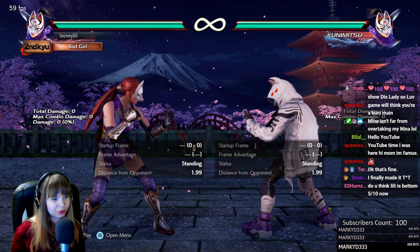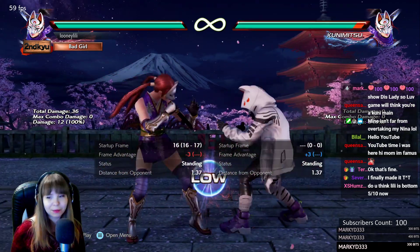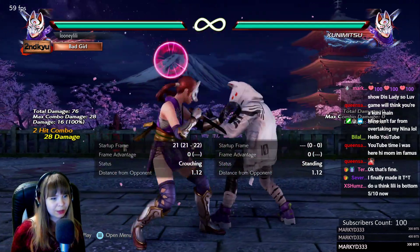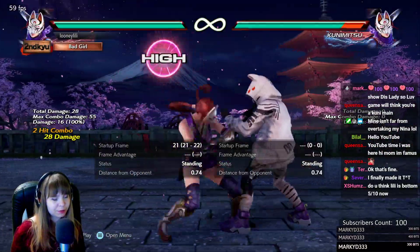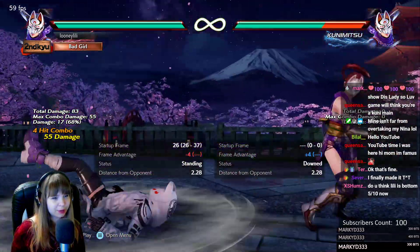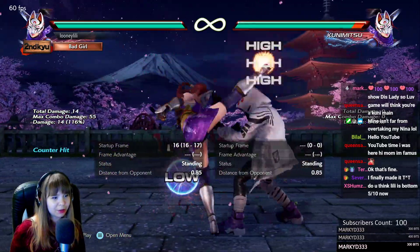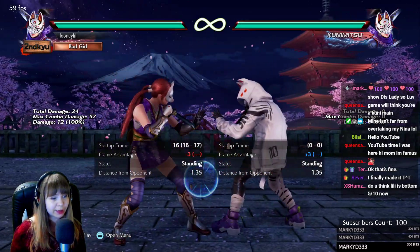Her low pokes from neutral have pretty bad frames. d+3 is minus 3 on hit and minus 14 on block. It has a string — d+3,4,1 — which reminds me of the Williams sisters' d+3,4,1. The second hit is a high, so duck it; if you don't duck it, the third hit is minus 11. Don't be surprised if you eat the string online because it's all guaranteed on counter hit. The first hit, d+3, tracks both ways.